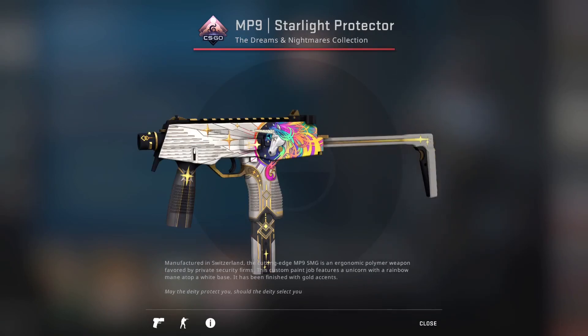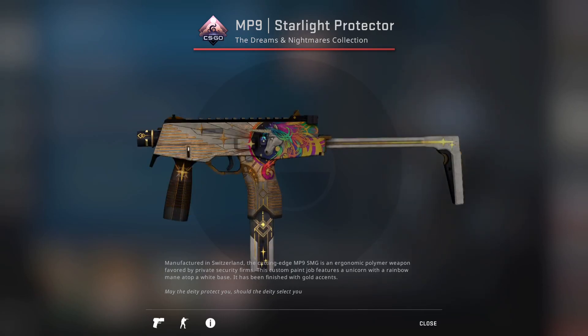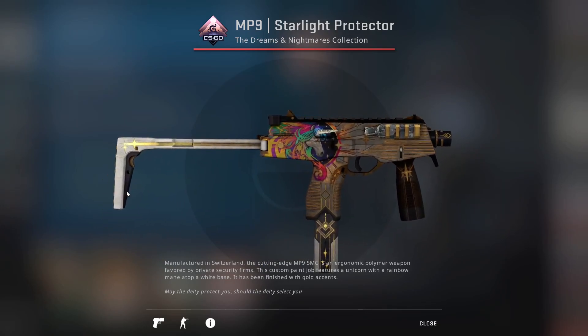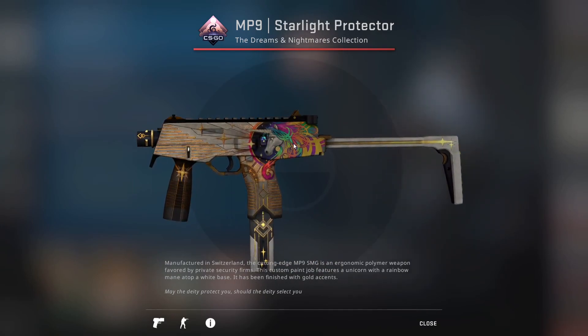When looking at the Starlight Protector in Factory New, it looks extremely clean. However, when we head over to the Battle Scarred, it doesn't actually take away from the skin, which I really like. It's almost got this rust around it which looks really cool, and the only damage I could really find was up here. It seems like this is one of those skins where it just gets much darker, similar to how the Medusa is. These are really cool when the skin keeps its entire design and all these cool different colors.